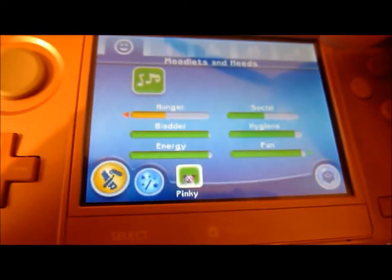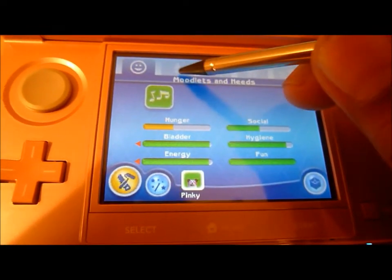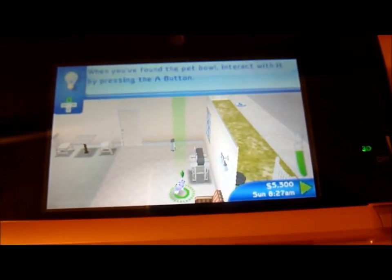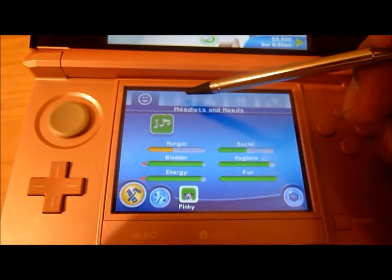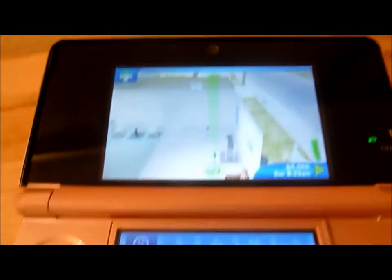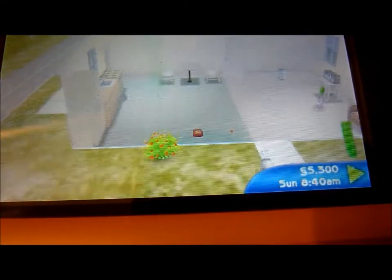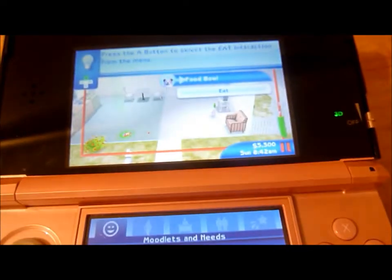Where's our Sim? Pinky! Look at that! You can even check out her hunger and social life — pretty bad, huh? Oh, it's telling me about it. Maybe it's okay now? So we've got to look for the pet bowl. There it is. There's the A button. Eat. Let's zoom in by pressing X, I think. Yep. Are you full?